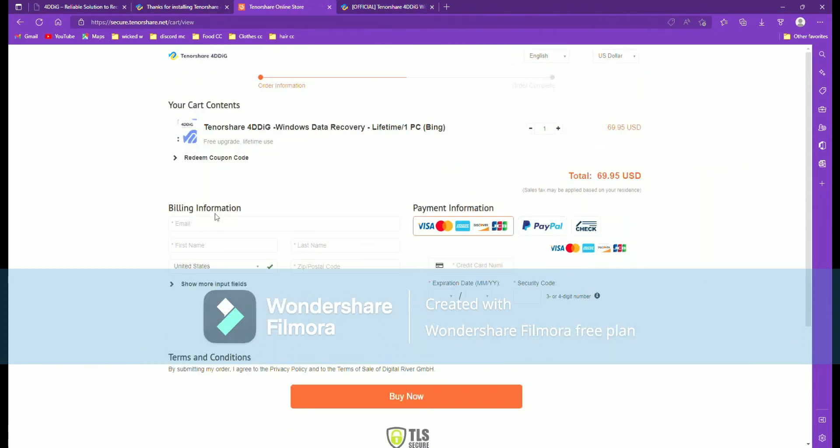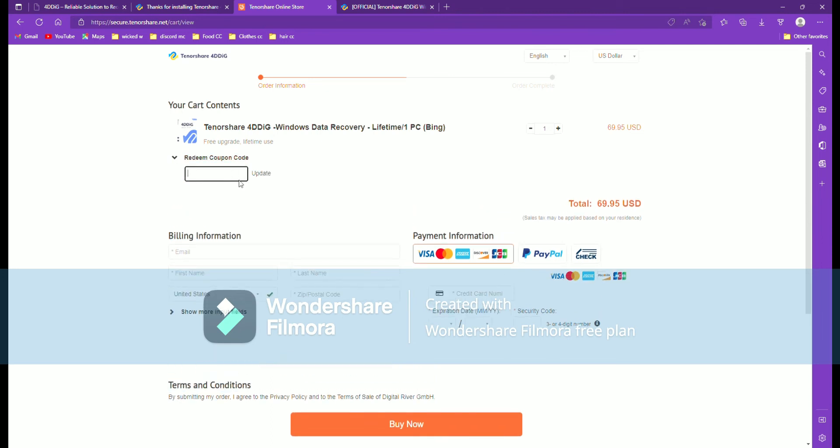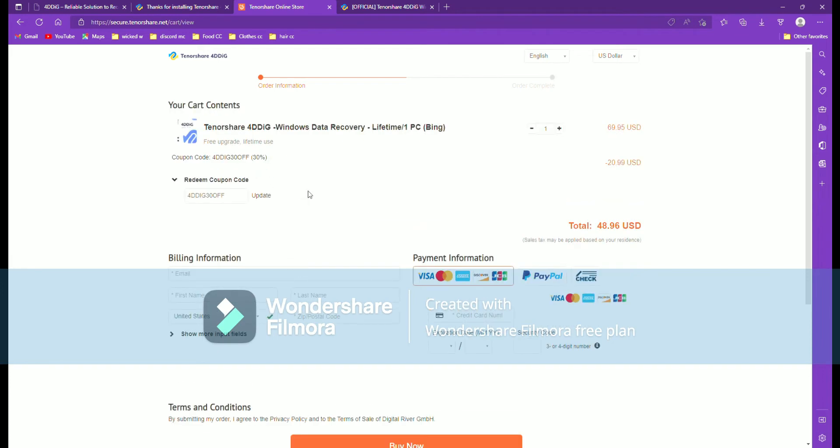Now if you're still not sure about this working, it lets you try out the app first — it will show all of your files first. You just can't recover them unless you buy either plan. So I will show you myself recovering them, so pay close attention.